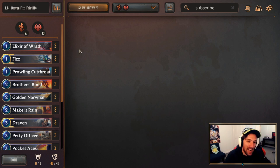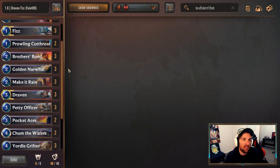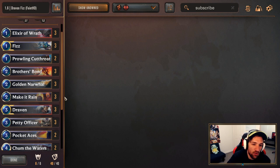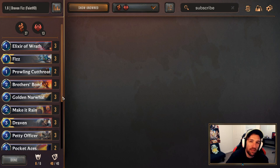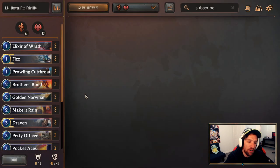But today I want to talk about my friend Faint HD and the deck that he has come up with and has been experimenting a lot with lately, trying a few different lists and then reverting back to where he started. This is going to be a Draven and Fizz list, basically utilizing a bunch of elusive units and some Brothers Bond and buffs to buff these elusive units and kind of go for a semi-OTK, semi-aggressive strategy where you can utilize Fizz and all the spells to protect them from your opponent's removal.